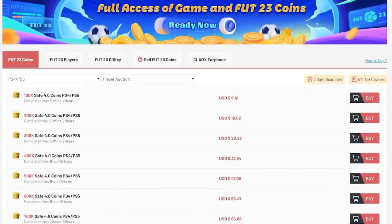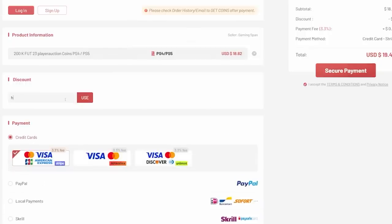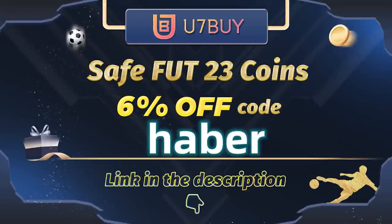If you guys want cheap, fast and reliable foot coins, check out u7buy.com. There is a link in the description down below and make sure to use the code HABER to get yourself 6% off all of your purchases.